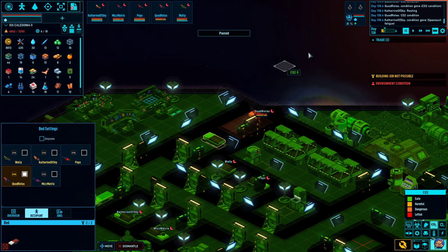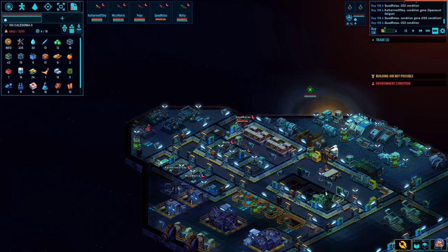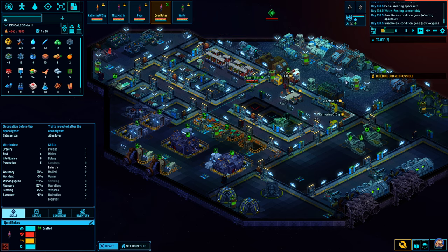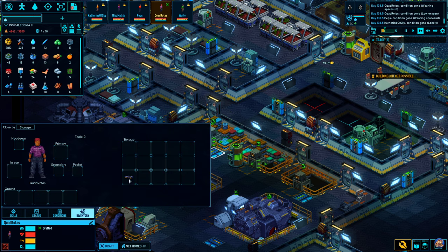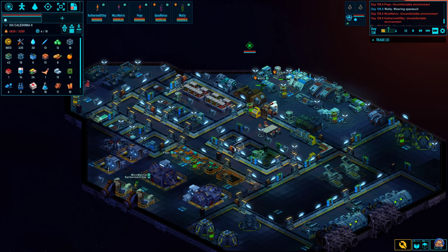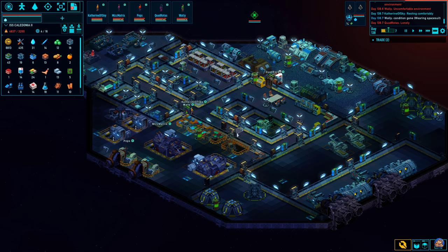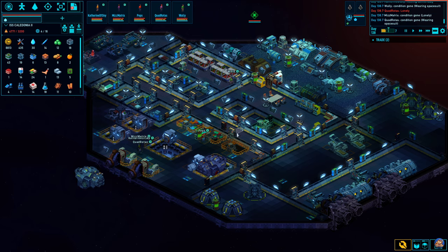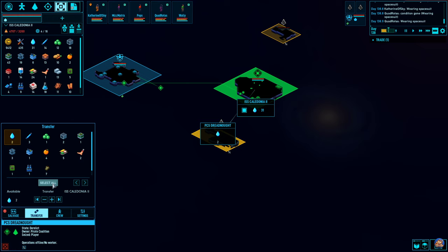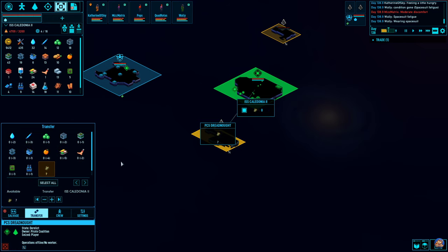You should probably go sleep in that bed instead until we have done. Now Quad, you need to go there. Draft — pick up an item. Get the shotgun. Very good. And draft you. Now, the Dreadnought — we have ceased that, so we can select all, transfer them and ignore that thing.